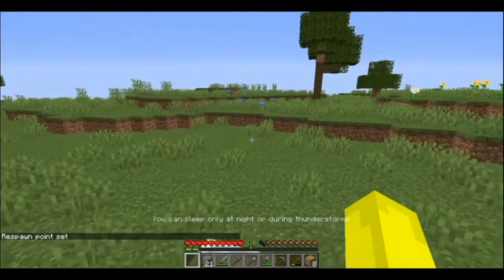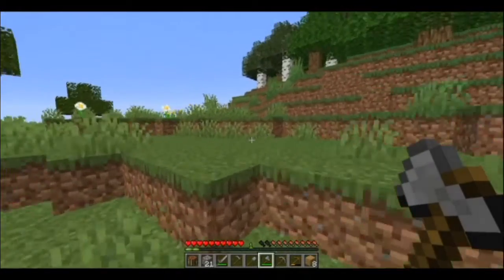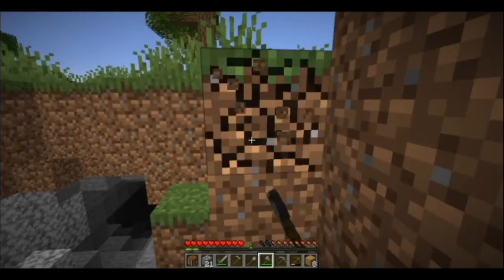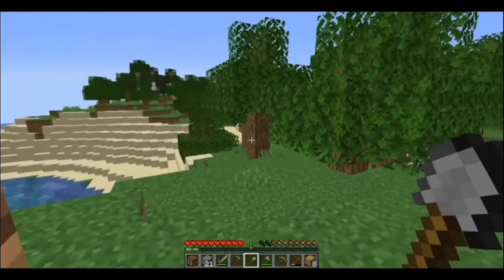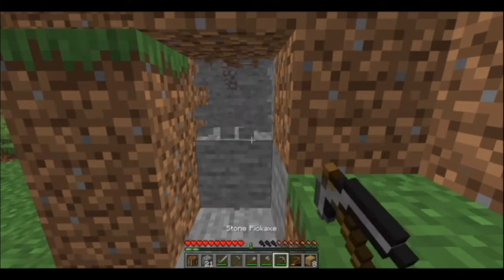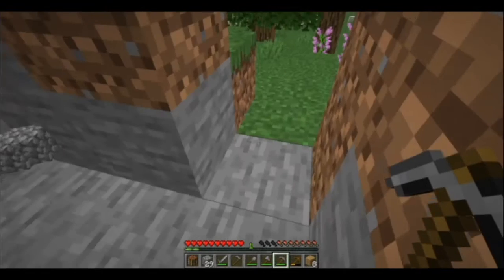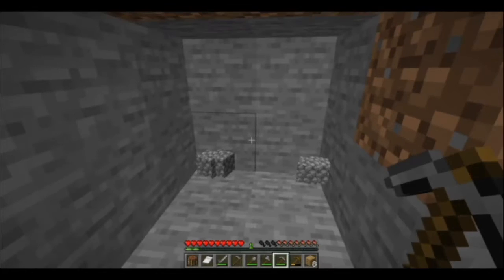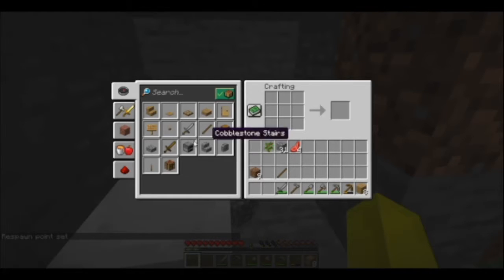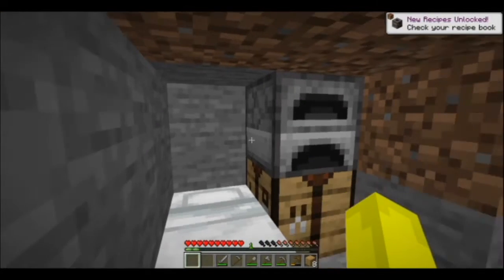Right-click on your bed to set your respawn point, so every time you die you respawn right here. Out in the open isn't the best shelter, but a bed lets you sleep through the night. Good natural starting shelters include small caves — if a cave is too big you might run into monsters. You can also dig into the side of a mountain or underground, clearing out just a small area — you only need space for an entrance and a room about six blocks wide. Put your crafting table down and craft a furnace from your cobblestone.